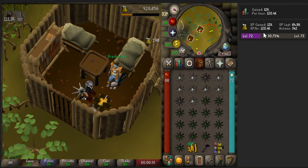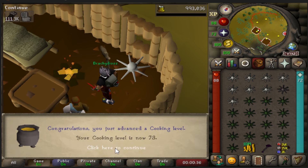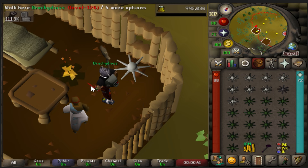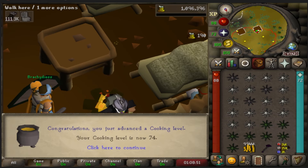Without doing the thing where you hold down the space bar, I'm able to get about 120k an hour, which I think is pretty good. Level 73 cooking. Oh, we can make Dragonfruit Pie — I think that's the one that boosts your Fletching by four levels. That might be handy someday.